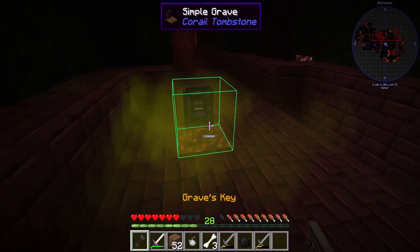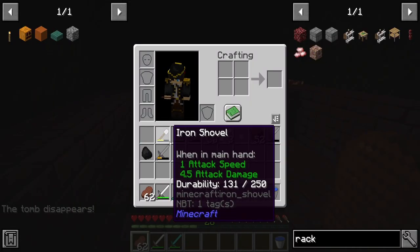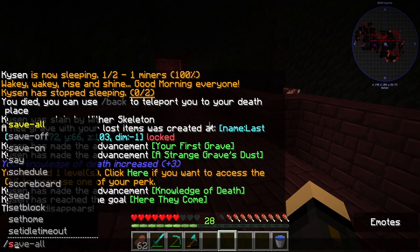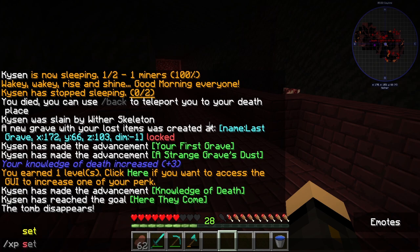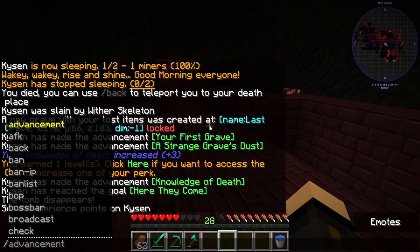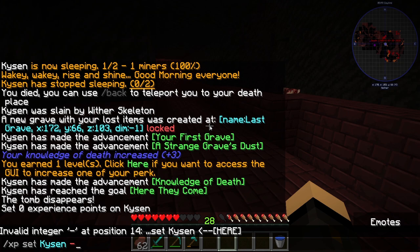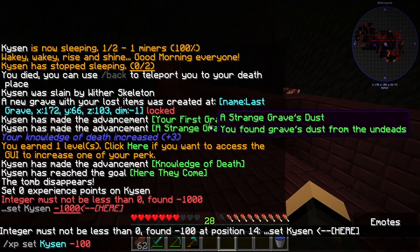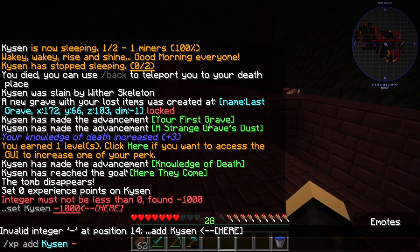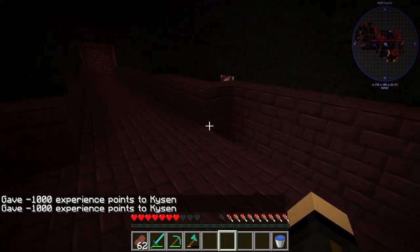Well it had to happen — I died. You get a grave key and you get all your stuff back. My levels have all been kept because I'm op, which I obviously need to change. I think the command is xp set Kaizen zero, but I'm still level 28. I need to use something like 'xp add Kaizen negative 1000.' There we go — back to zero. I'm not supposed to be op; Shadow made me op when he set up the server.